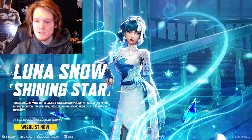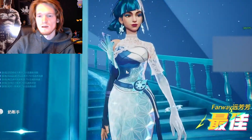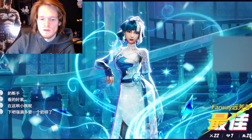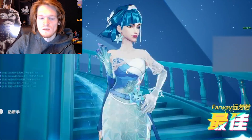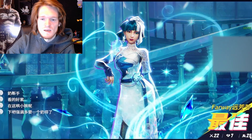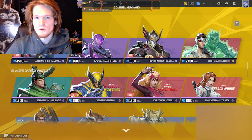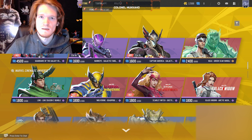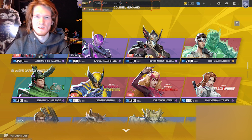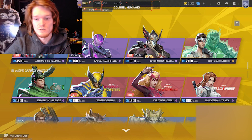Then following that was the Luna Snow Shining Stars skin — a really cool skin for Luna Snow, who is a big fan favorite. This is an original skin they cooked up themselves and it looks really nice. Something interesting to keep in mind: all these legendary skins have a unique MVP highlight intro animation specific to that skin, and I believe they also have an emote or nameplate. They have a special animation for all of them, which is really cool.